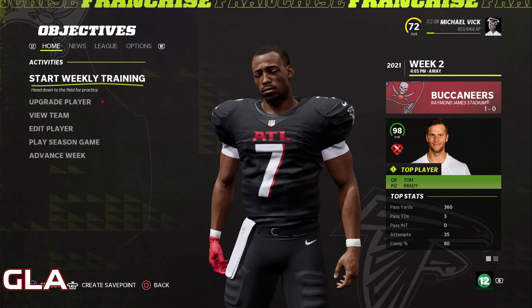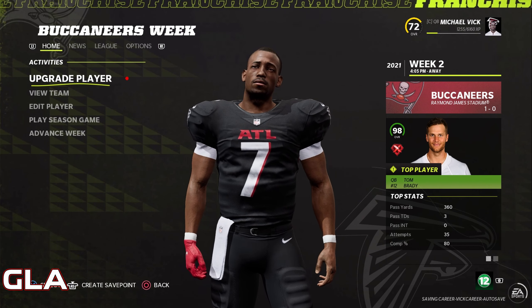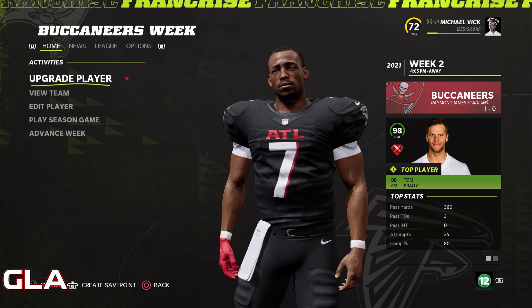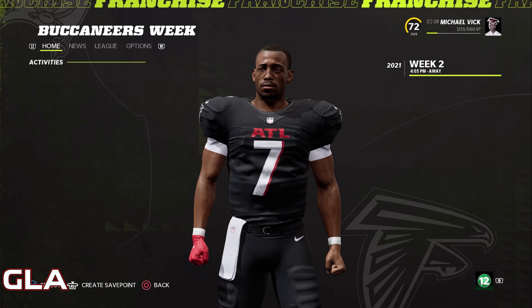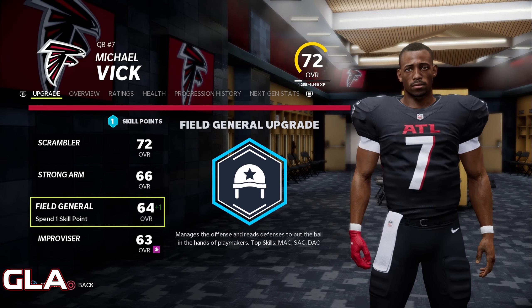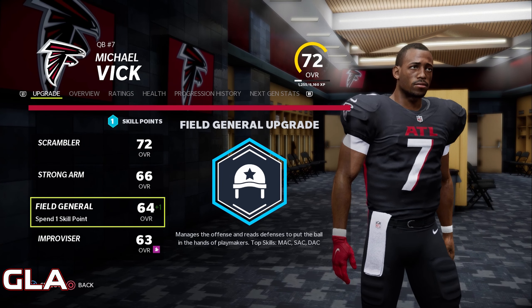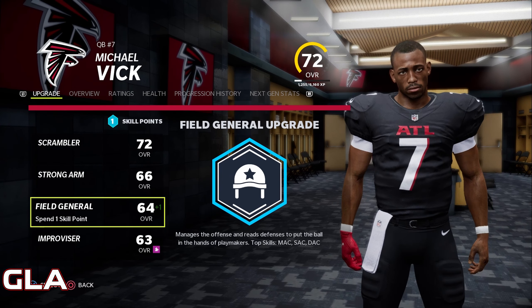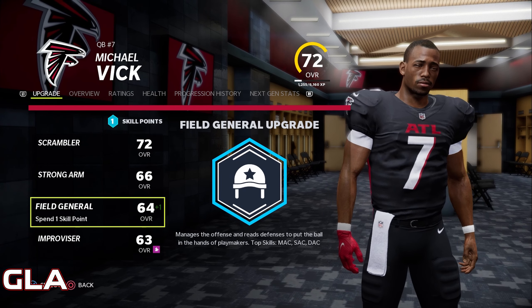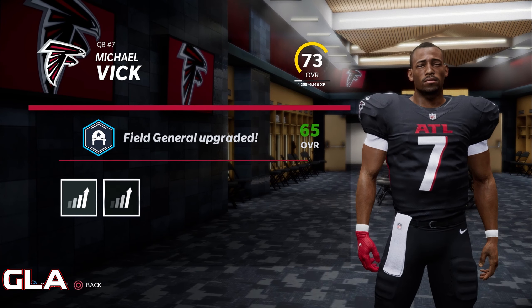Before that, I'm going to get a few things done for the weekly training — we're going to simulate it and get 400 XP. We also have some upgrades to apply to Michael Vick. I'm going to pick Field General; the top skills are going to be medium, short, and deep accuracy. The main thing with Vick is he has really good physical traits and we just need to get better with our accuracy throwing the ball. That's going to bump him up to a 73 overall.